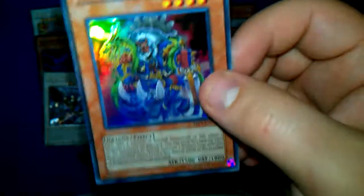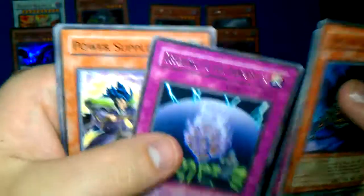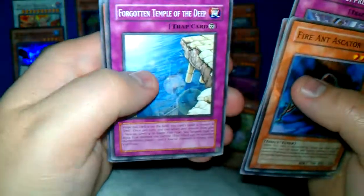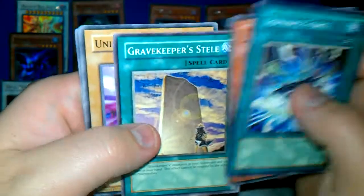Got four more packs on this half. Fire Anesticator, Ritual Destruction, Serpent Suppression, Dragonic Guard — looks like one of those white monkey dudes. Offering to the Mortals is a rare. Power Supplier, Forgotten Temple of the Deep, Oil Man, Ritual Gardener. Advanced Force, Tricular, Gravekeeper Stell, Unicycler. Core Blast is our rare.